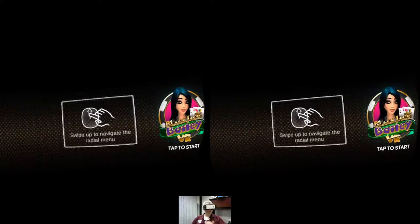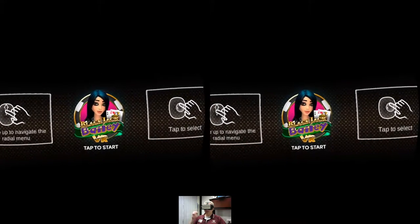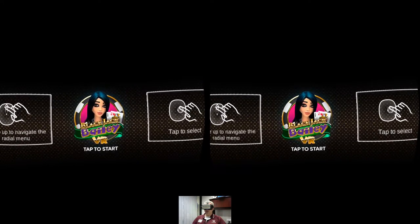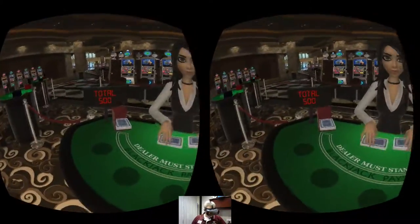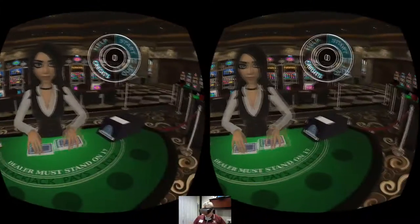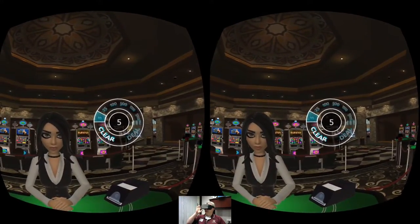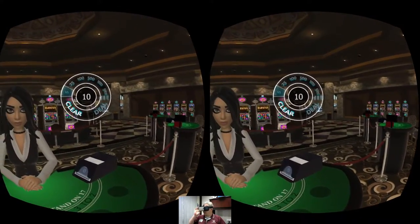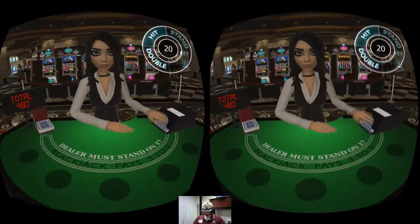Alright, here we are and we are about to get started. Looks like we've got a couple of instructions — we can swipe up to navigate the radial menu or tap to select. It's asking me to tap to start, so we're gonna go ahead and do that. Blackjack Bailey — yeah, welcome, let's play! Alright baby, let's do it. Shuffle those cards, go ahead and give me my hand.